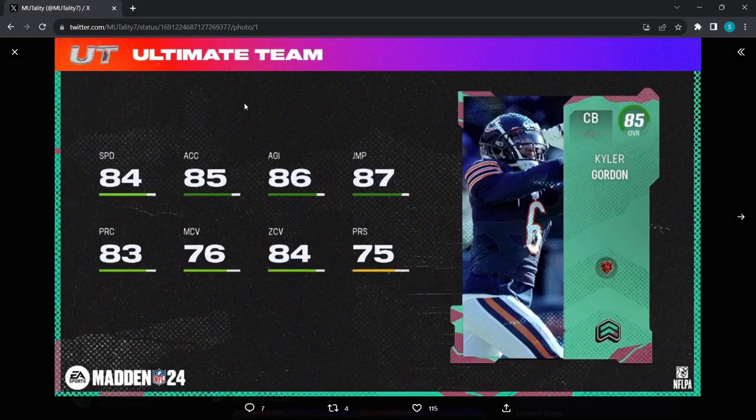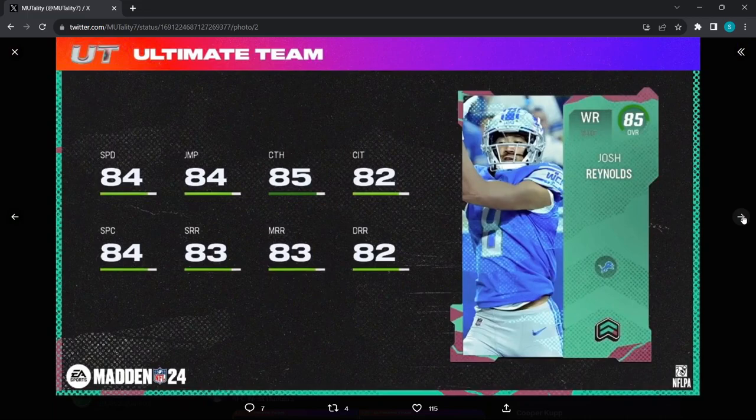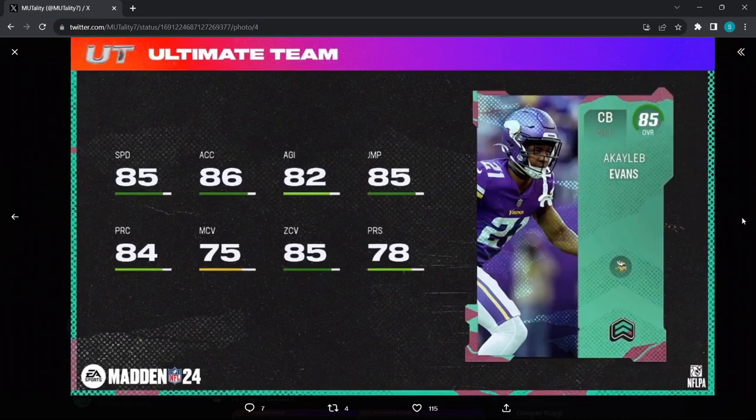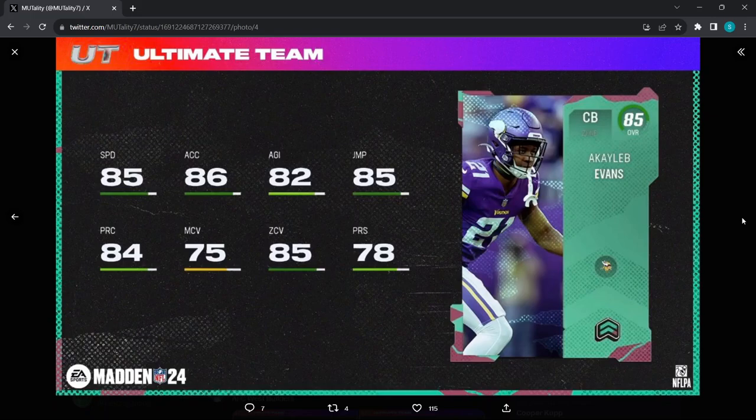Kyler Gordon for the Chicago Bears — 84 speed, 85 acceleration, 86 agility, 87 jumping, 76 man, 84 zone — very good card. Wish it were a Justin Fields card but whatever. Josh Reynolds for the Lions — 83 short, 83 medium, 82 deep, 84 speed, 84 jumping — that's a good card for Lions fans. Josh Myers — 87 strength, 84 pass block, 85 run block — that is a really good card.